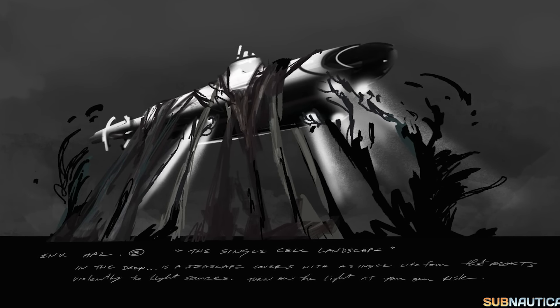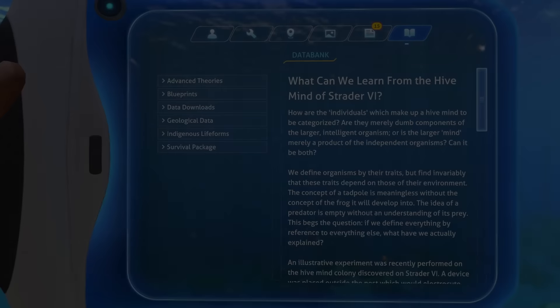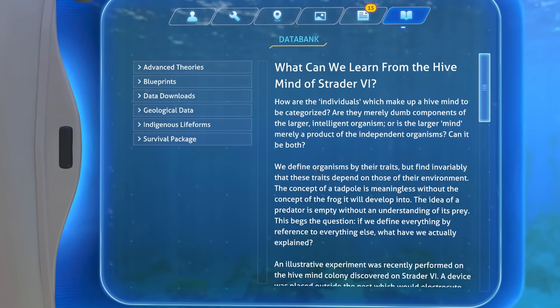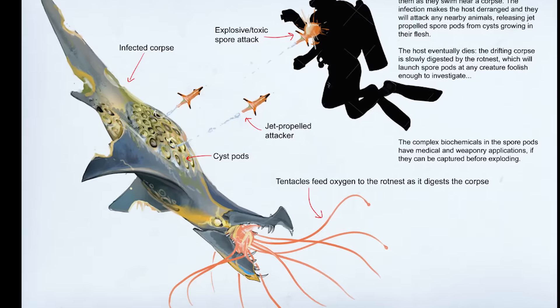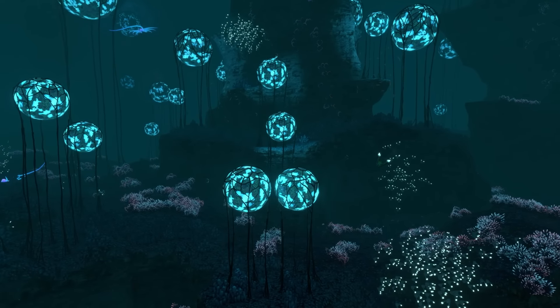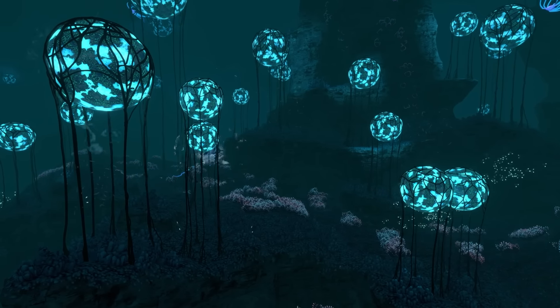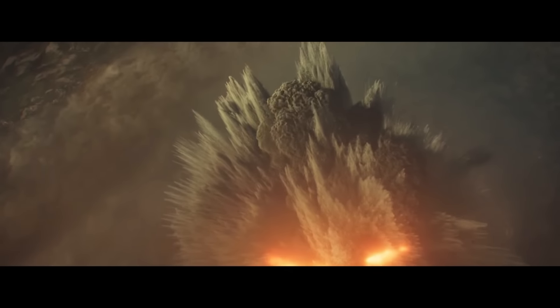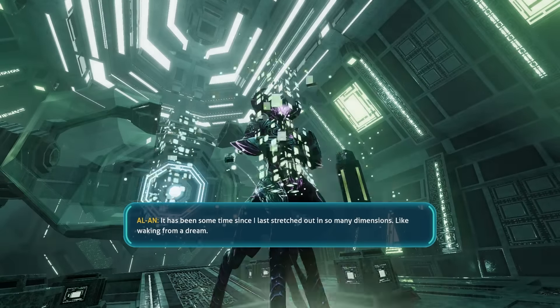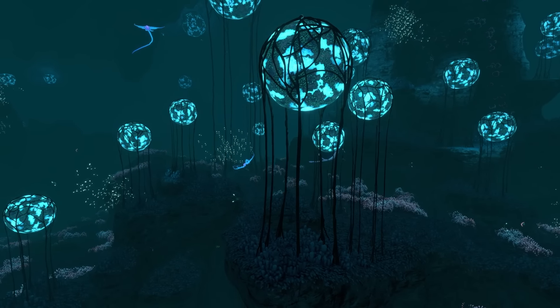My concept retains some similarities to the original but also diverges in key ways, taking inspiration from the single cell biome concept art and Subnautica lore surrounding Strader 6. The Rotnest biome would be home to a hive-minded creature also known as the Rotnest. Before its arrival, this would have been a normal biome with ordinary flora and fauna. Sometime before the events of Subnautica 3, the Rotnest would have arrived — perhaps through an asteroid from outer space, introduced from another part of the planet, or even created artificially by some sentient species.